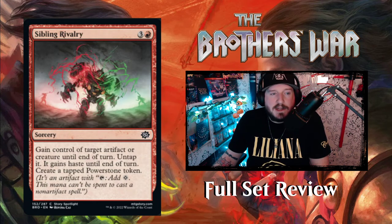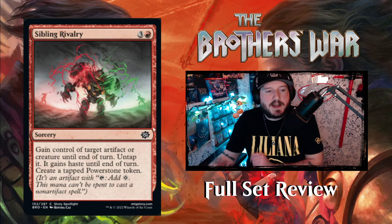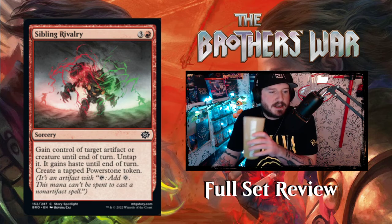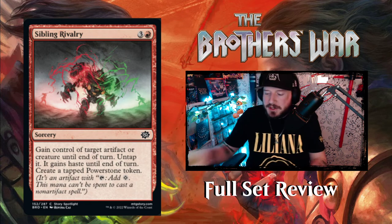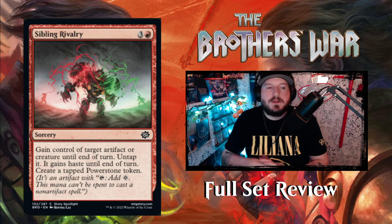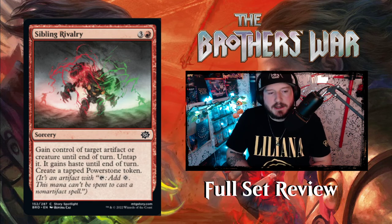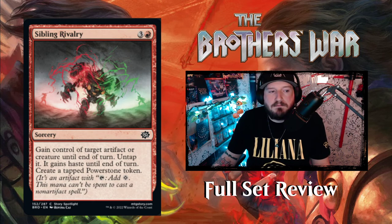Mono red's got a lot of tools. Sibling Rivalry — four and a red for a sorcery. Gain control of target artifact or creature until end of turn, untap it, it gains haste until end of turn, and create a tapped Power Stone token. Not too bad. Red always has a few steal creature cards — this is an interesting take on it. It untaps it, which is good; it gains haste, which is good; and you get a Power Stone, which is good. And it's only four mana.